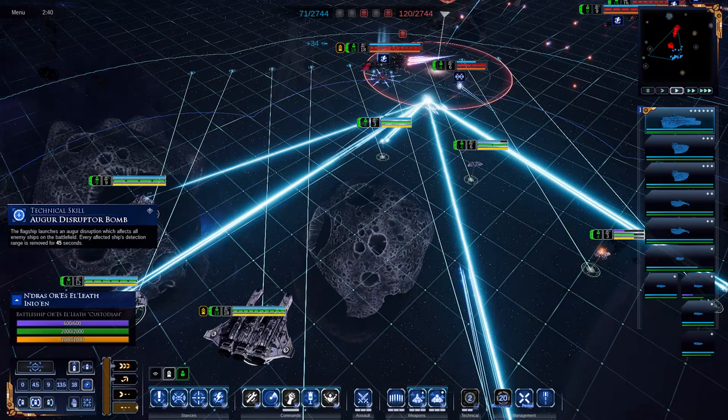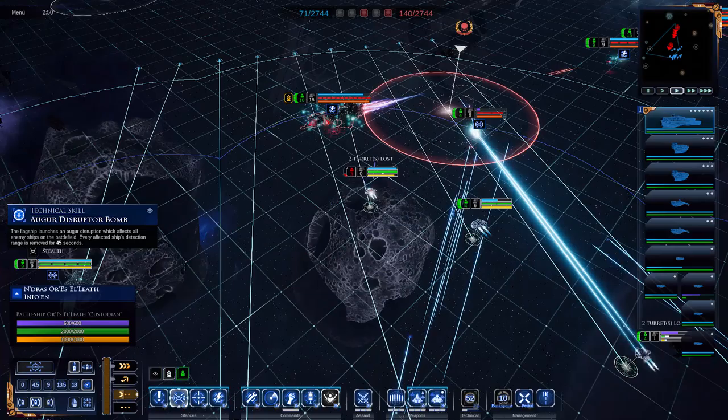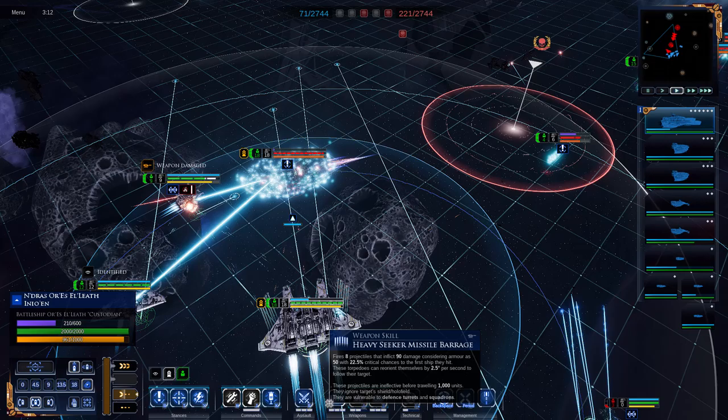The emission dissipator allows your ships to remain hidden even when boosting. So if you're playing a long-range harassment type fleet, this may synergize well if you're worried about being spotted and want to minimize damage taken. It can be a really tricky skill to utilize fully because of the convenience frigates have to immediately spot ships with their scanner pulse ability. At most, you'll probably use this with an emission dissipator and a fleet dedicated to sniping down frigates to eventually blind your opponent.